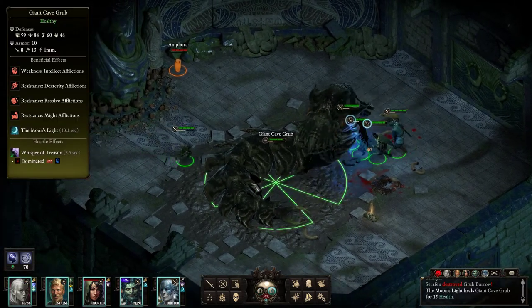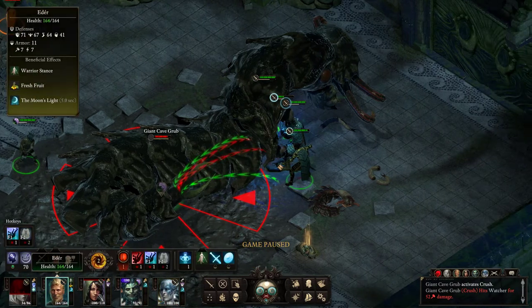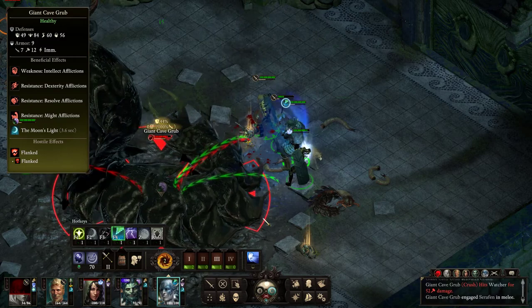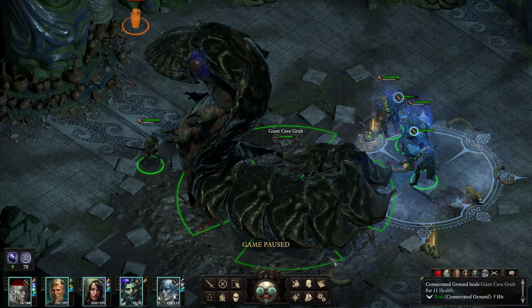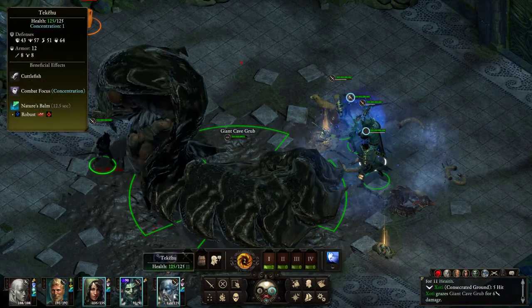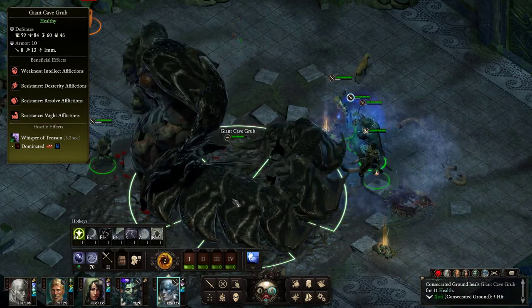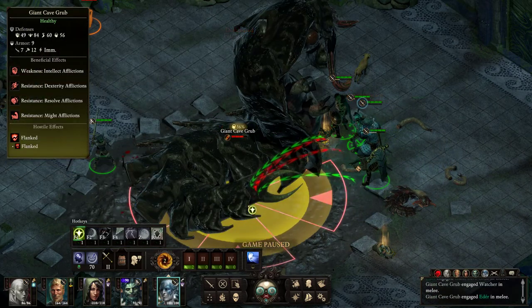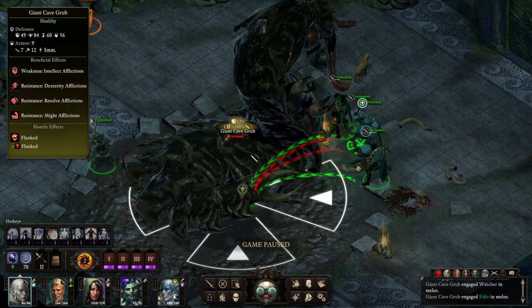We have more attacking guys. That hurt — that really hurt, like a lot. Do you have any kind of heal? It's dominated again, which is a bit silly. Take it out. What — it's so damn healthy! Why is it so healthy? Maybe nature's mark helps. Also, expose vulnerabilities — that could have been good. Let's do it. The chance that it works is so low.